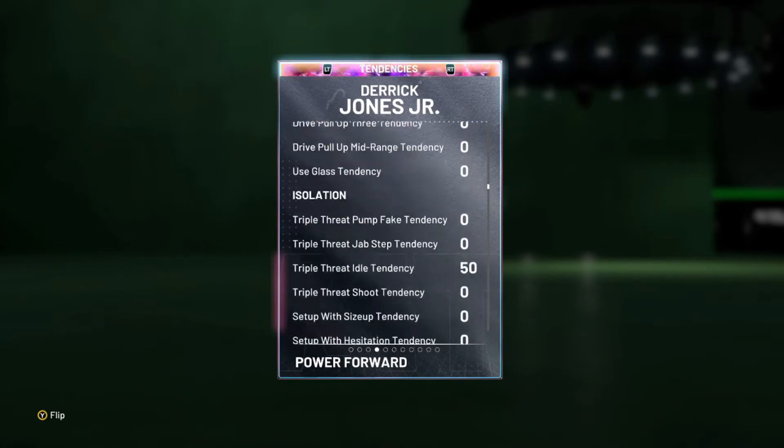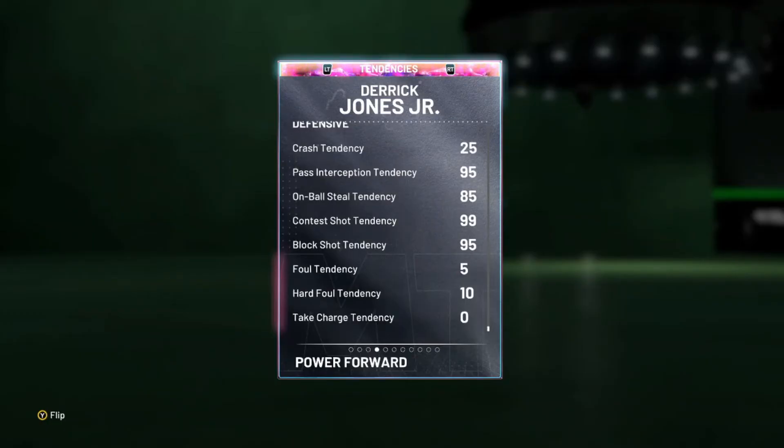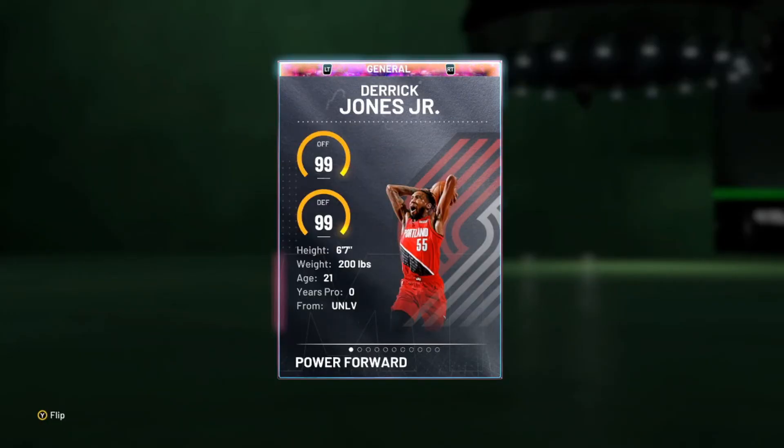Tendencies also include 100 driving dunk tendency — well, every dunk tendency. Also an 85 on-ball steal, 95 pass reception, and block tendency, and a 99 contest shot tendency. So tendencies and stats look super solid.